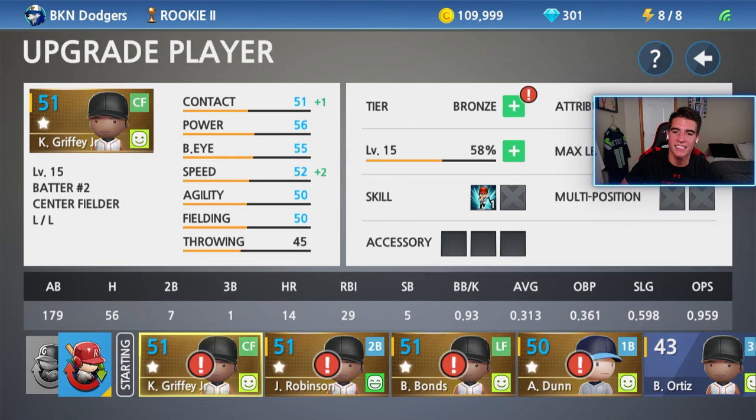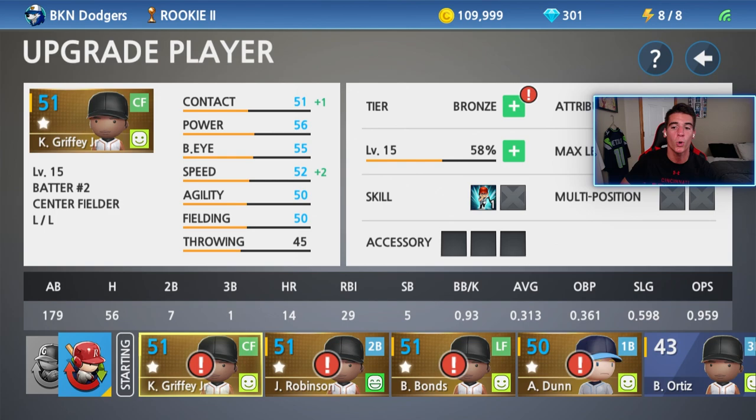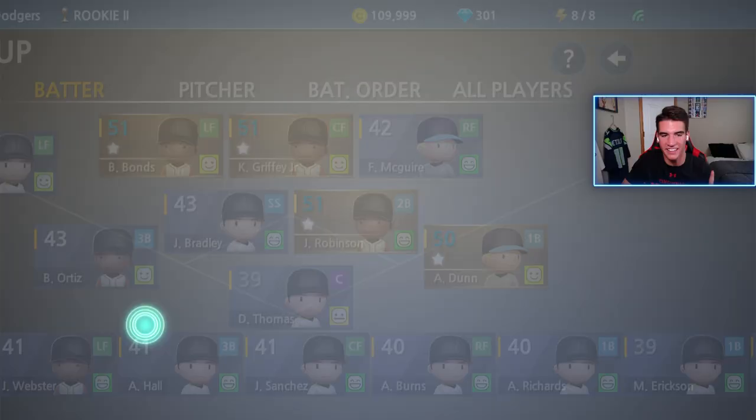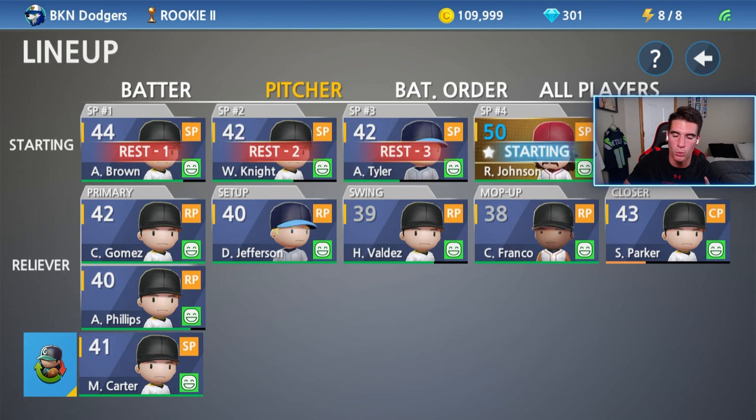I can almost make two players silver because we have eight silver badges and it only costs five badges and 30,000 coins. Let me know in the comments who should we make silver — Ken Griffey Jr., Robinson, Bonds, Dunn, or Randy Johnson that we just got. The last thing I need to do before gameplay is put him in the rotation at the four spot, since we're in the last game of the World Championship in Rookie Two and I want him to make his debut then.